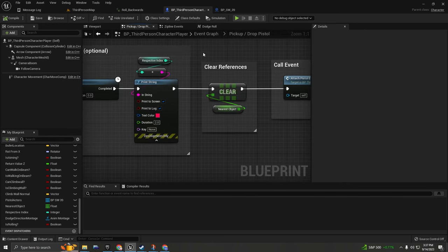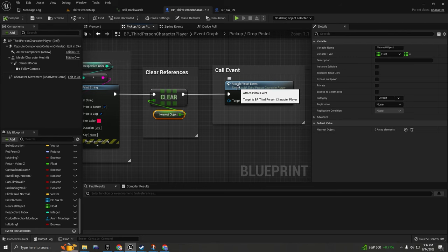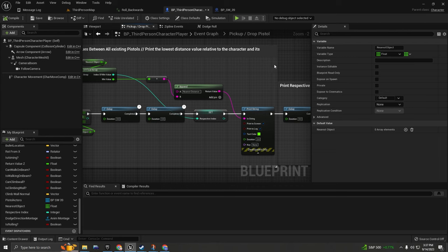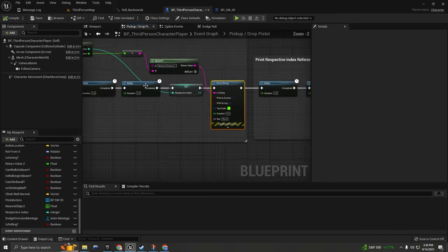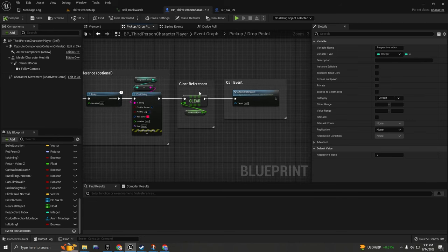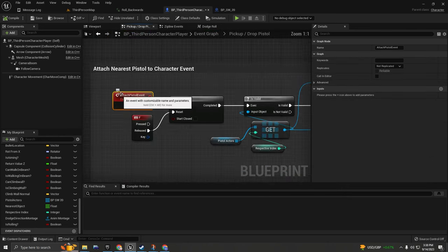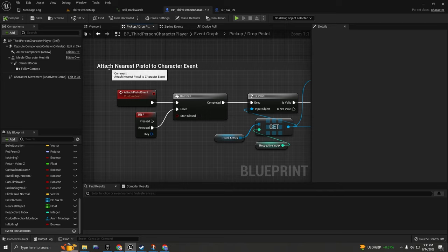We have a lot more stuff to explain. Here we're going to clear the references of the nearest objects because we want to reuse the array - so we clean it - and we're going to call the event to attach the pistol. All this is doing is checking the distance of all actors, getting the lower value, and getting the nearest actor. We store the respective index, which is very important, print out the values, and then we can finally call the event. We create a custom event by right clicking and selecting 'Add Custom Event.' Now we have the respective index and all the array variables we need.